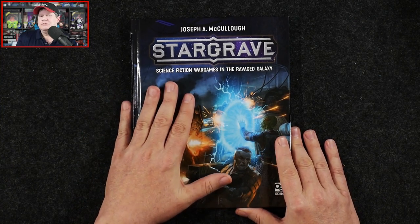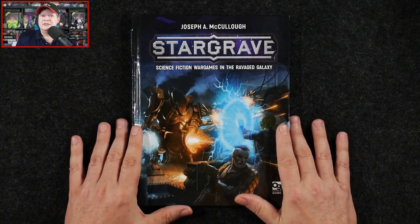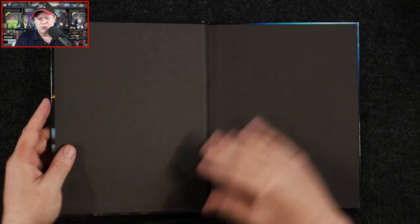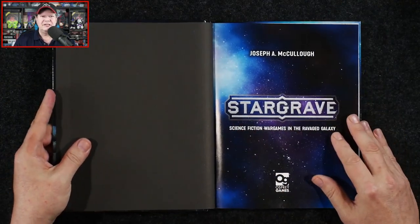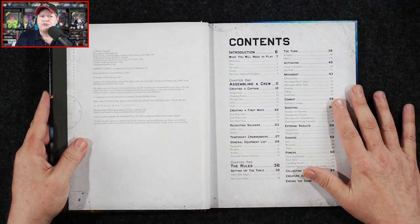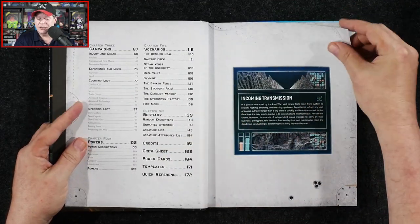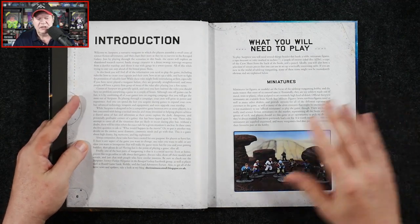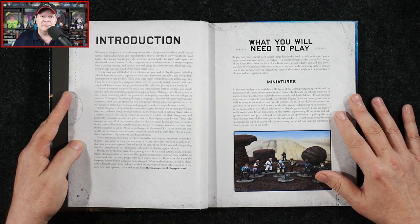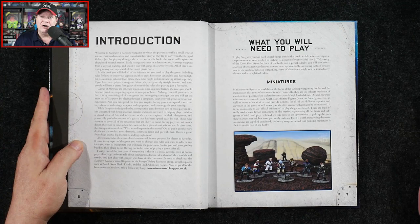If you are familiar with Joseph A. McCullough's very popular Frostgrave, which is a skirmish-level fantasy war game, then you have an idea of what you're going to find in Stargrave. I have never had an opportunity to really sit down and dig into Frostgrave, but I did get to page through somebody's core rulebook once, and it looked pretty interesting. This is a skirmish-level game, so you don't have hundreds of miniatures on each side — you might have six, eight, ten, twelve, but you're not going to have a ton.